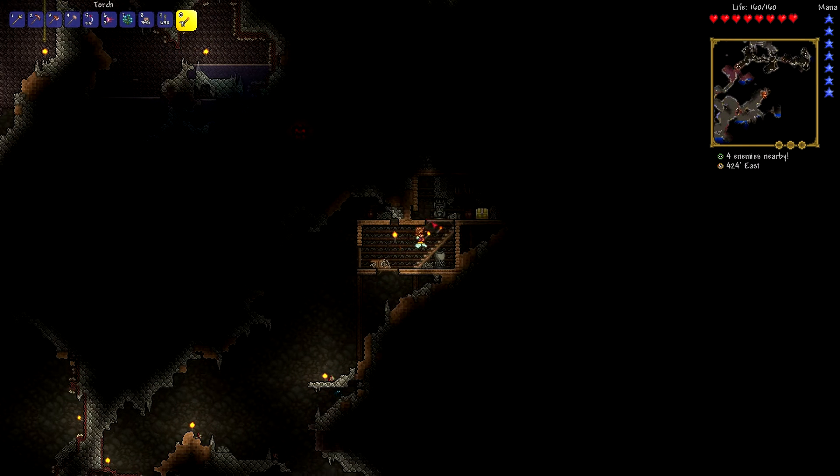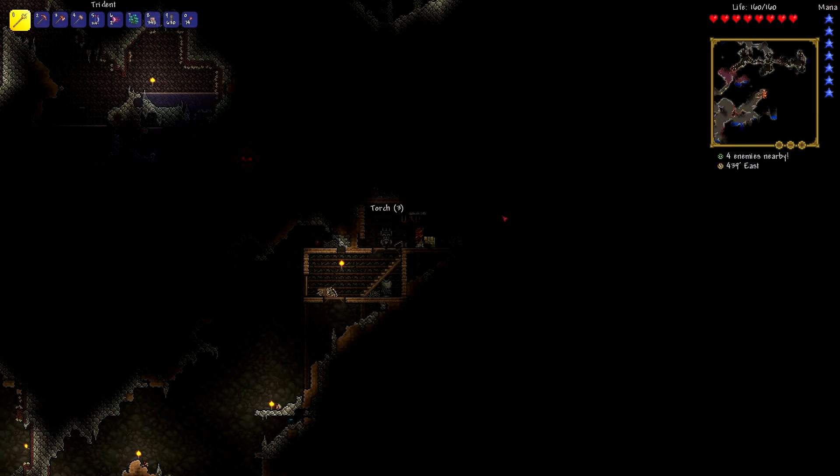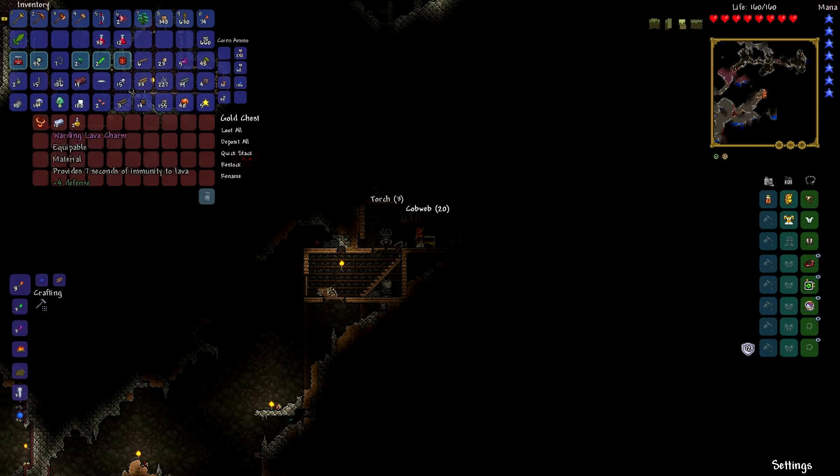Found another little place with a gold chest, so that's handy. Anything in here? Warning — lava charm, 7 seconds of immunity to lava, that's pretty useful. Also 4 defence, which is actually pretty phenomenal, so I'm just gonna chuck that in my thing now.